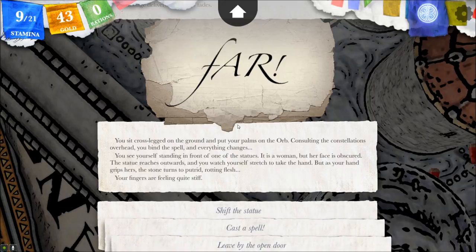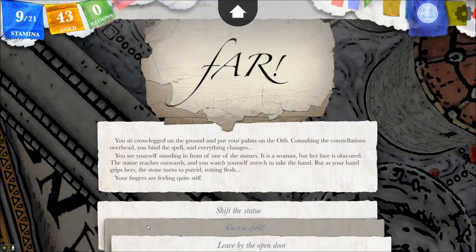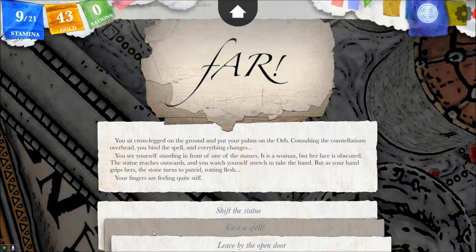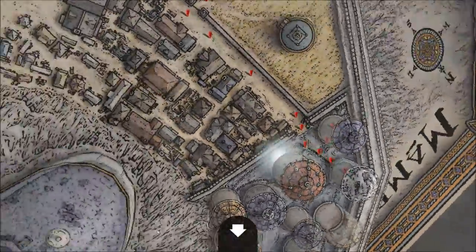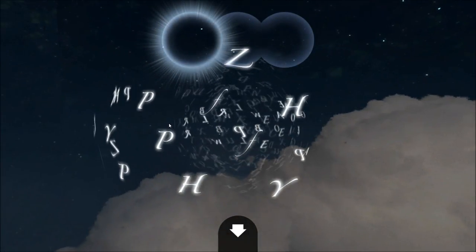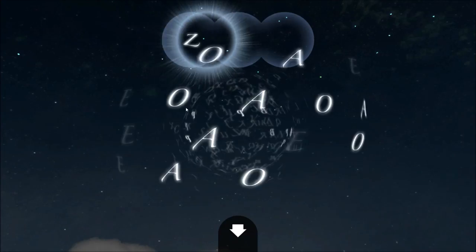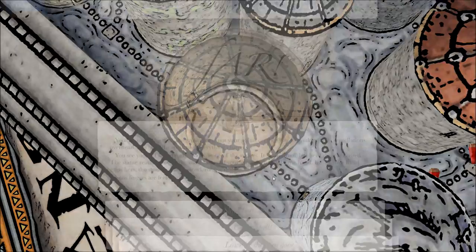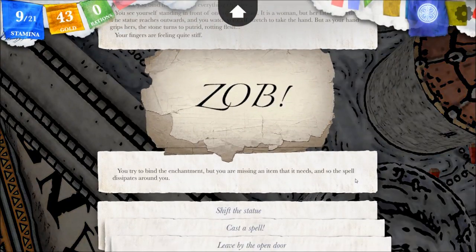The option chosen: in the comments of the last episode, the majority ruled to cast the Zob spell, which we do not know for sure what it does. One person said to shift the statue, and another said to cast another spell. We'll take the majority. Someone said we didn't have the ingredients for the Zob spell — let's see if we have it now. Yep: 'You try to bind the enchantment, but you're missing an item and the spell dissipates around you.'